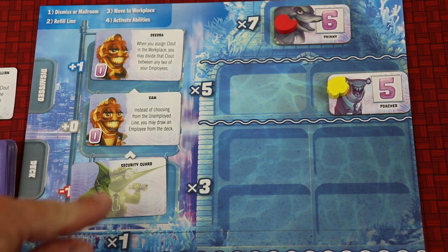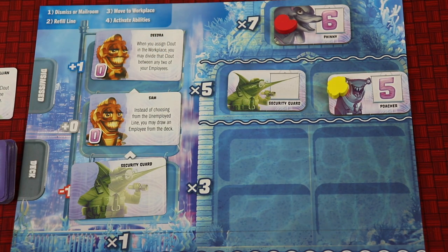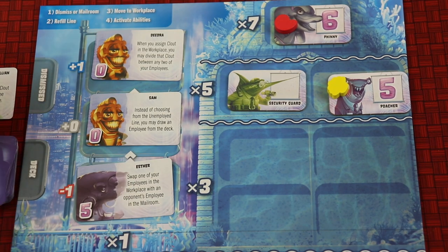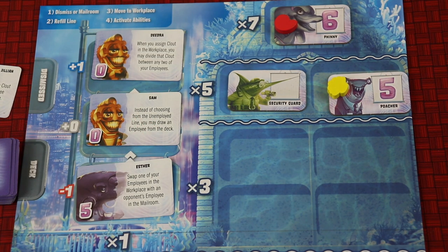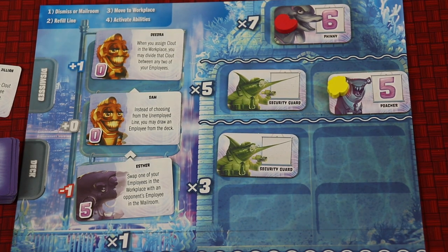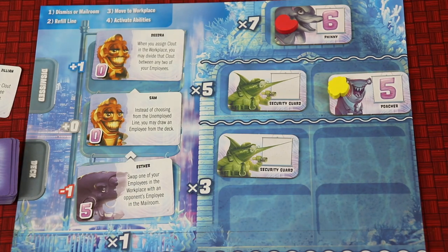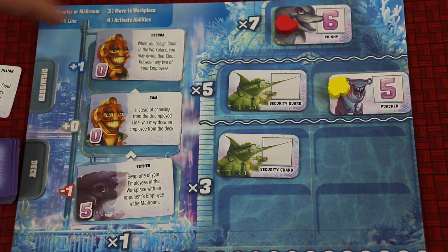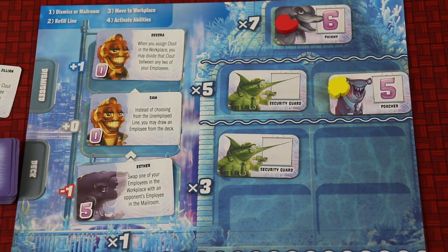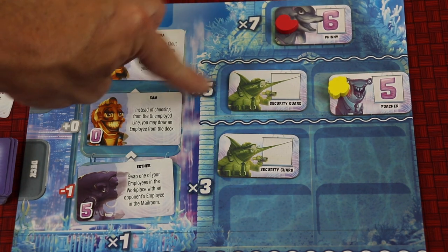Sometimes when you refill the deck, a security guard will come out. If that happens, you'll take a security guard and place it in the top open spot. It's a zero number — they kind of just clog up spots, then get removed and a new card would come out. Also, anytime any employee was dismissed, another tile of the security guard would come out in the next highest tier. They just clog spots but they're easier to bump because they don't have any numbers. In a nutshell, that's how the game is played. You're dismissing or taking employees, refilling the line, moving people to the workspace, and then activating abilities. You can activate as many as you want as long as you can pay for them. Once the entire board is full, you play through to the end of the deck for that round, and whoever has the most points wins.